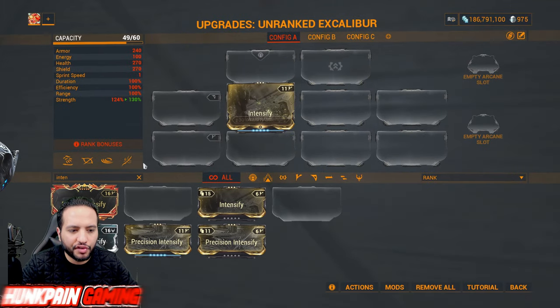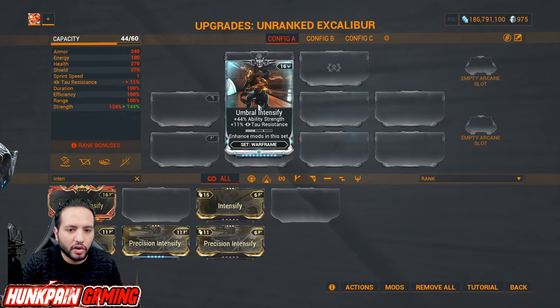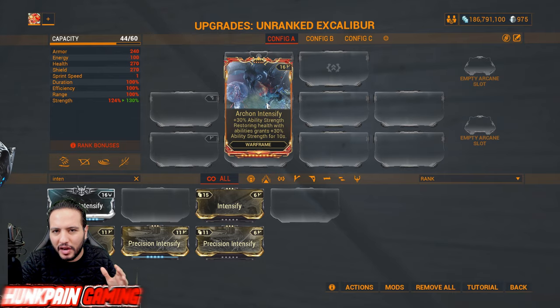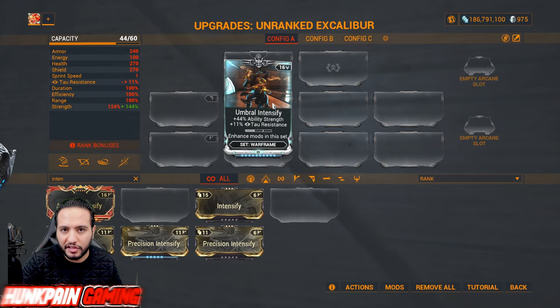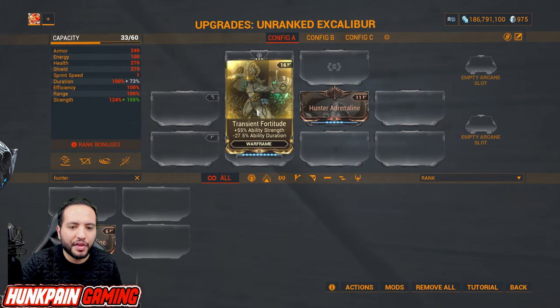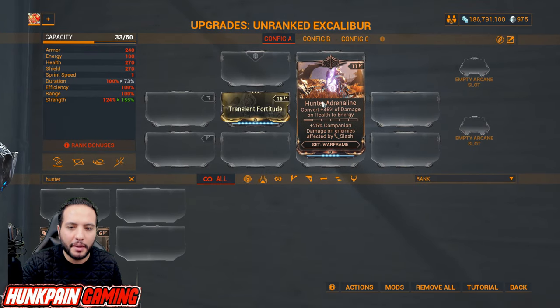Now let's talk about strength. Intensify for ability strength — you want to get Umbral Intensify, and 99 percent of your gameplay requiring strength will use this one. Archon Intensify you don't really need. Transient Fortitude gives ability strength and minus ability duration. Hunter Adrenaline converts 45 percent of damage to health into energy — especially good with Nidus or Inaros — and companion damage on enemies affected by slash is increased by 25 percent.